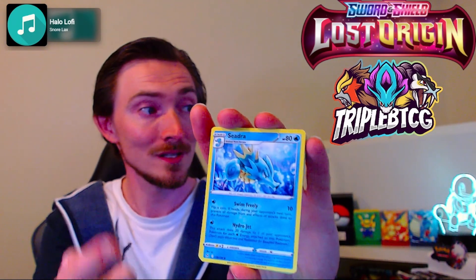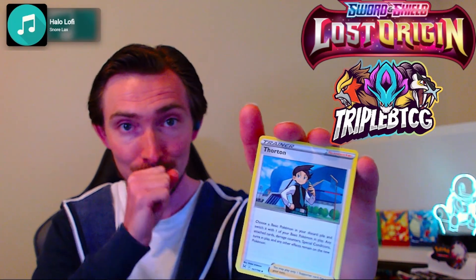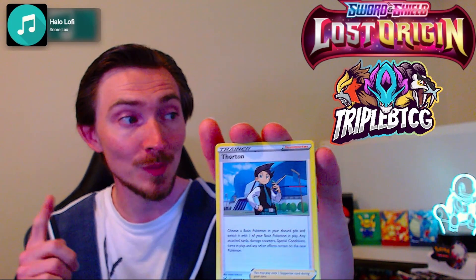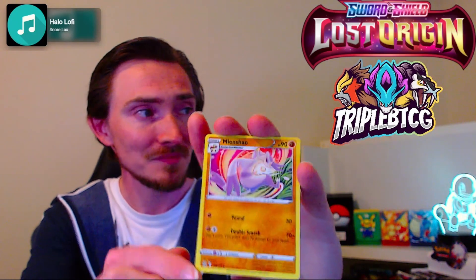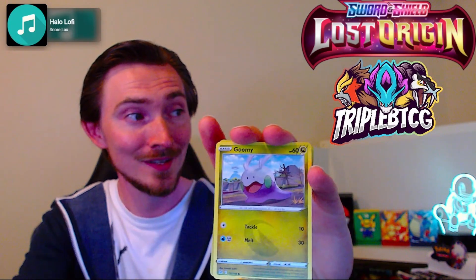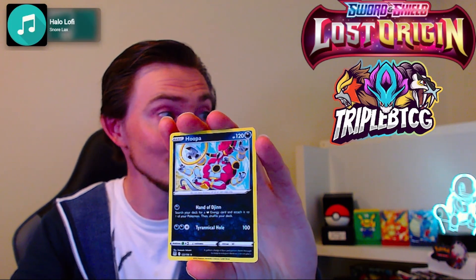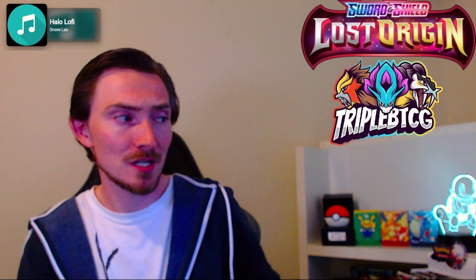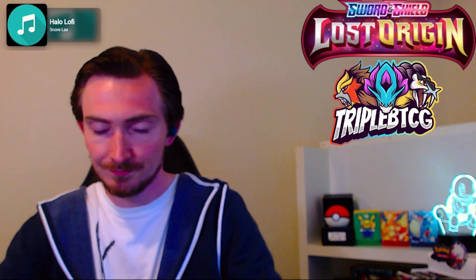Fighting energy. Seedra — busted, has Swim Freely so you can accelerate energy out to it with Finian, then Hydrojet does 20 damage for each water energy attached to it to any of your opponent's Pokemon. Get some cheeky snipes, or evolve into the battle-styles Kingdra and do 40 damage for each energy. Thornton lets you choose a basic Pokemon from your discard and switch it with one in play — damage counters and all stay. Pretty cheeky. Then Minxiao, Gastly, Ducklett, Hisuian Zorua, Binnacle, Goomy, Reverse Hisuian Zorua, and Hoopa — search your deck for a dark energy and attach it. Energy acceleration, always a good time.